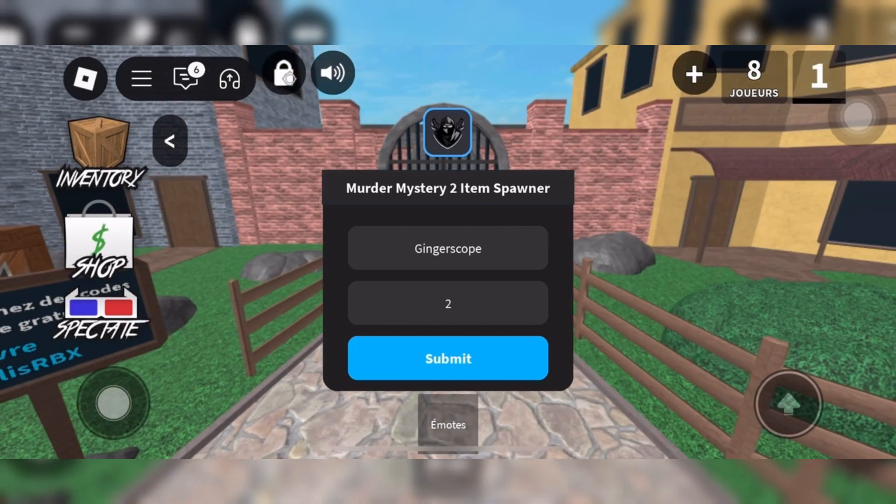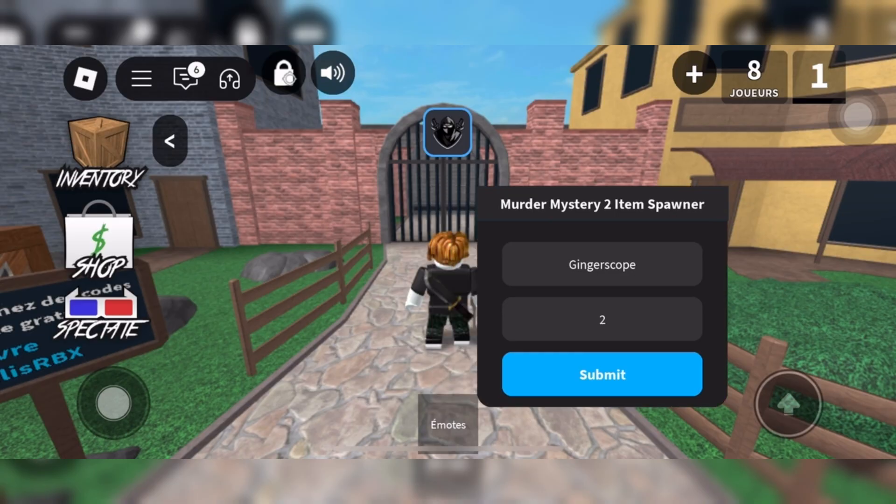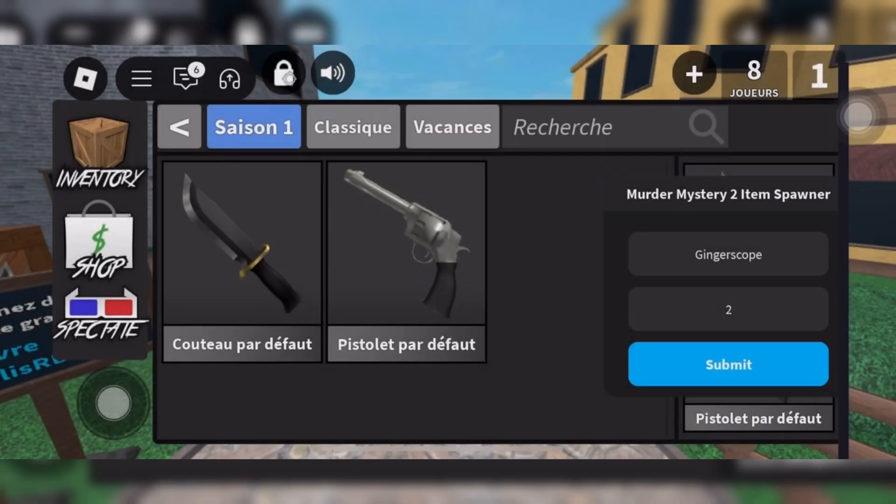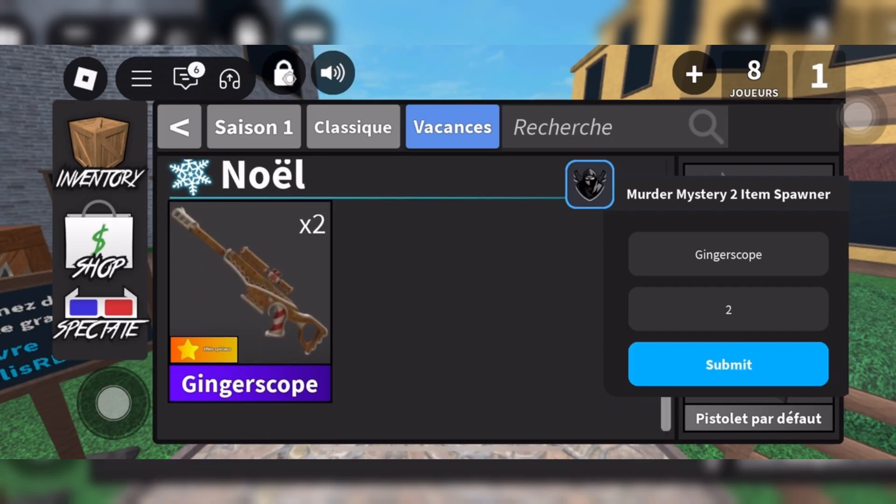Now open Delta, and boom, you're in. Paste in your script, attach, execute, and watch the magic happen. I will run it with an MM2 spawner script and it works — just perfect, without any lag or anything else.